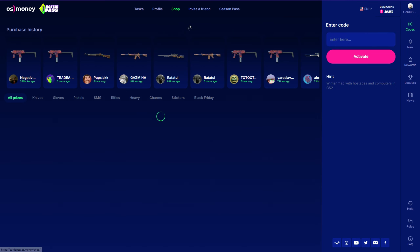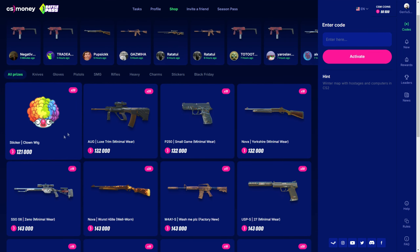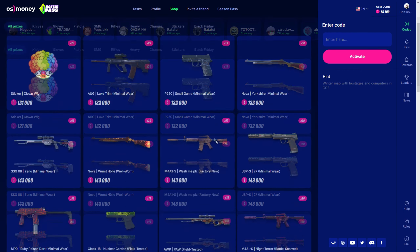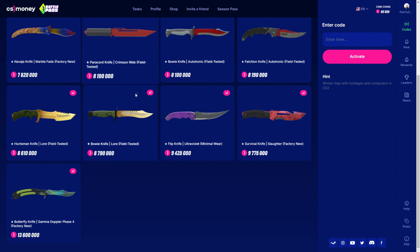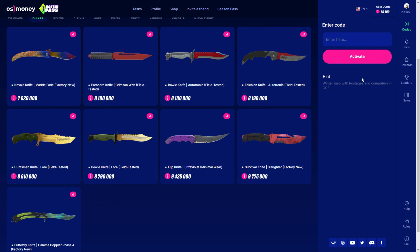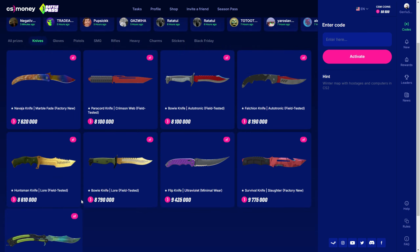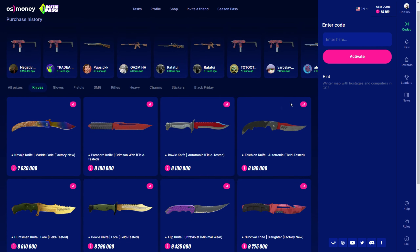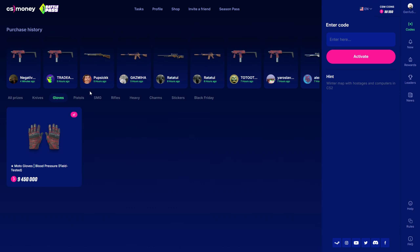You have the shop with all the prices, going from the cheapest to the more expensive. For example, if I want knives, here are the knives available right now — maybe they'll add more. There's only one copy of each. The more coins you collect, the more expensive skins you can get.